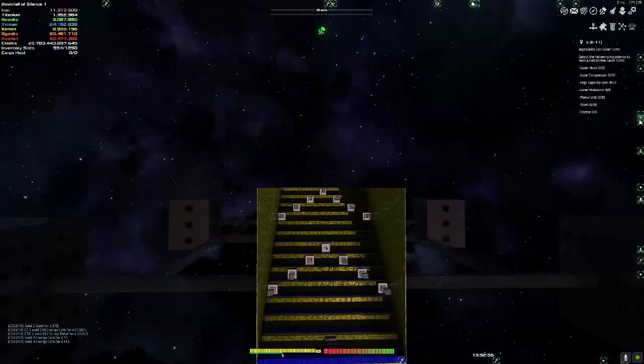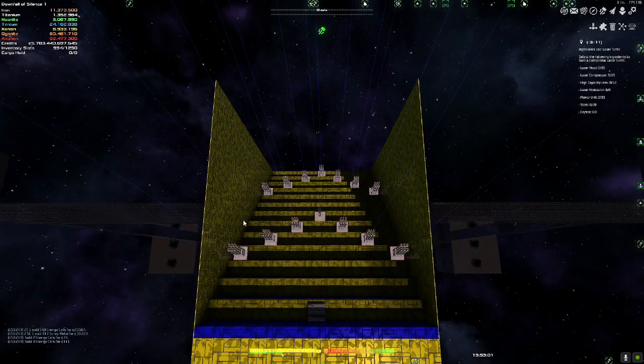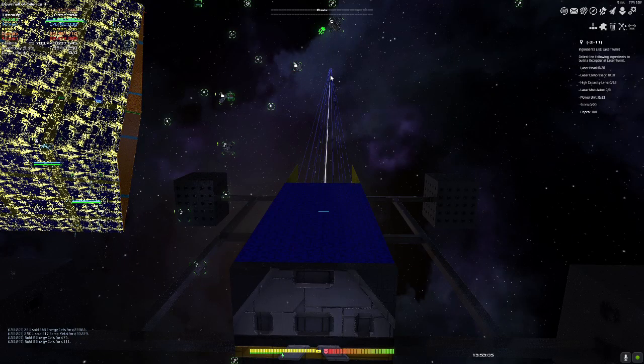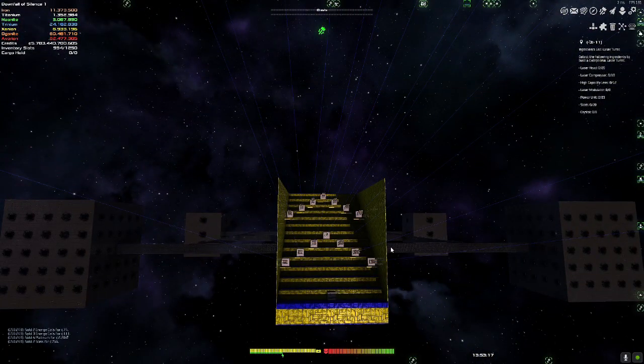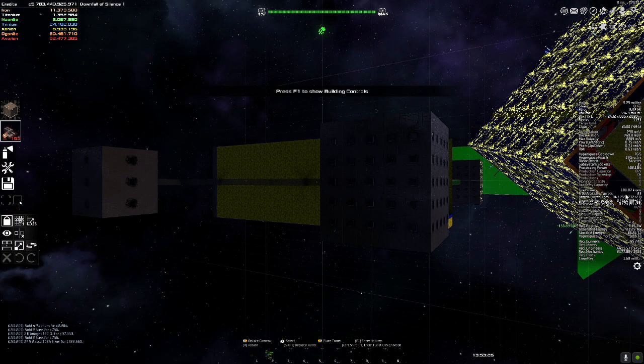I went through and set up the pyramid idea for the primary of the Mark IV. It kind of looks like this — that's the laser beam I put on there just to see what it would look like. They kind of all engage, but I felt like there wasn't much weapons on there. Currently we're at a firepower for the ship of 181.87k.